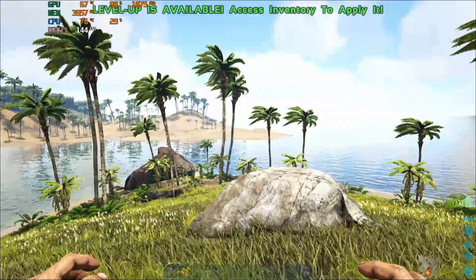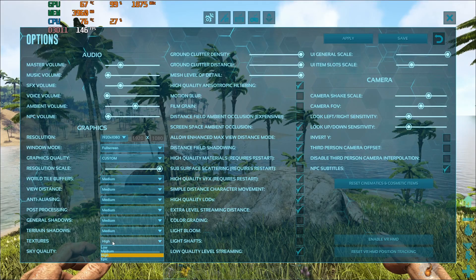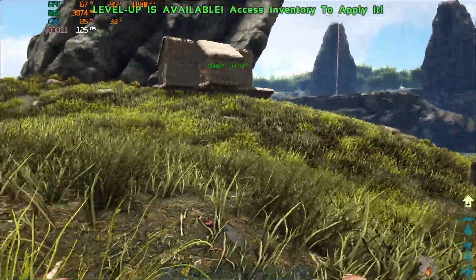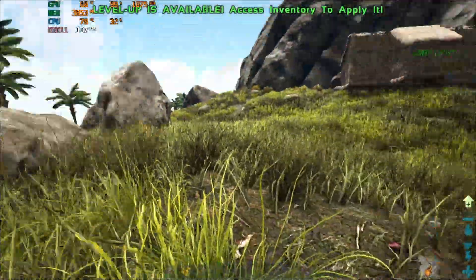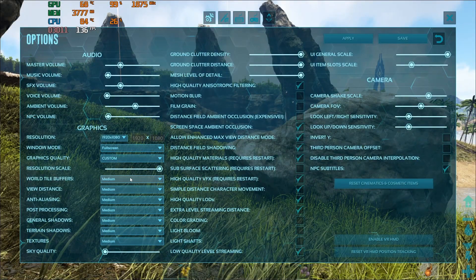If you are running lower-end hardware, it's going to be a more reasonable frame rate, and these are the same settings. Changing to medium does make a bigger difference here — with everything at medium you're getting more like 130 instead of 116, and up to 150 FPS. But I personally, because my GPU can handle it, I'm going to keep most of this stuff at high just because it makes it look better.